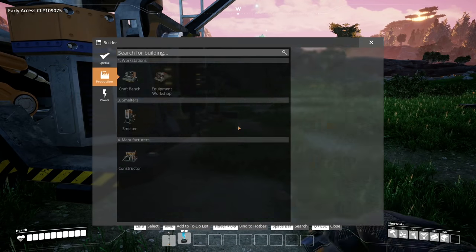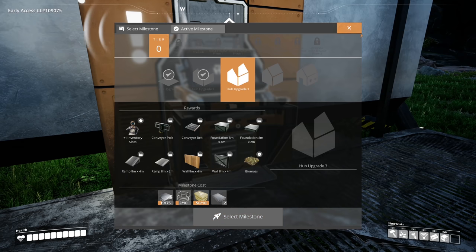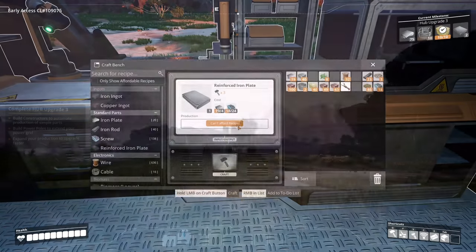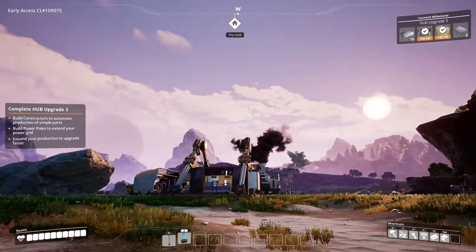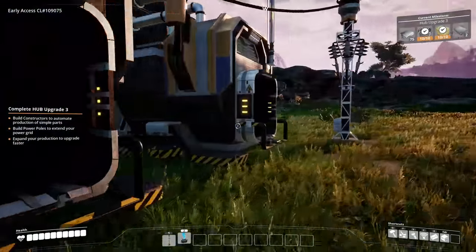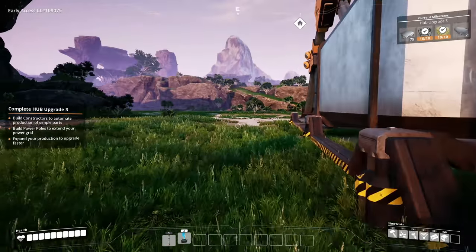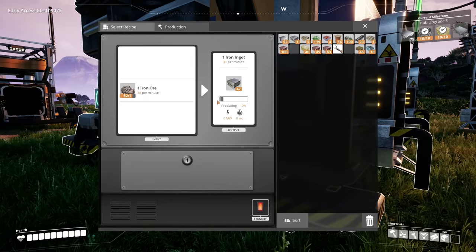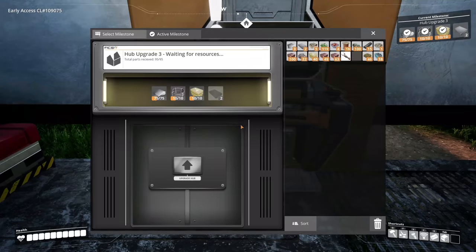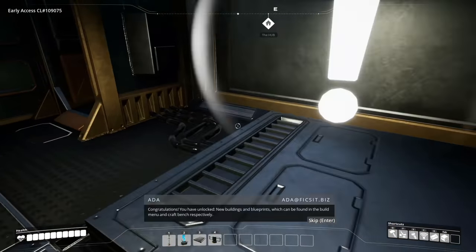Conveyors might be the next unlock. What do we need for the next upgrade? Two more iron parts, some cable, and plating. Look at that beautiful black smoke — such a beautiful planet, but not for long with all these wonderful emissions. Went and grabbed more copper to throw in the smelter. Need more iron for hub upgrade three — I think that unlocks conveyors. We've done it! New buildings, new parts, player upgrade!